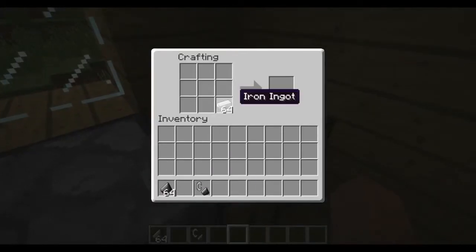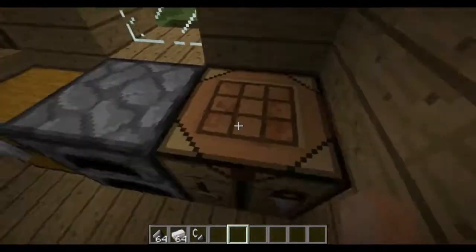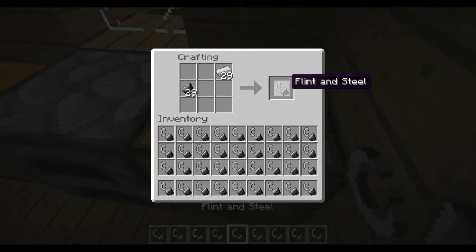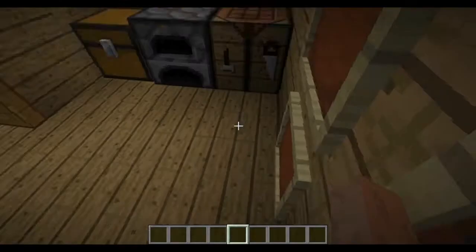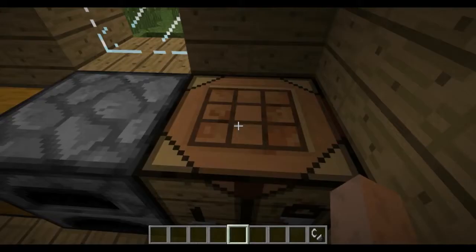It's crafted like so - iron ingot wherever you please, and flint also nearby. I think it works anywhere in the crafting table, just flint and iron ingot. I've created boatloads of flint and steel, so let's just create one - we don't need tons of it.